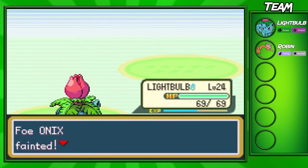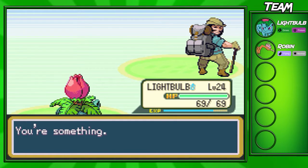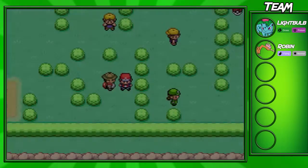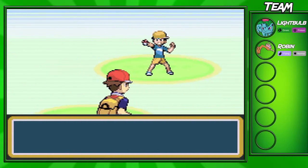Bellsprout evolves — I actually forget the final evolution name, but it's a super good Grass type for sure. It does evolve into a strong one and it's probably the second best Grass type in my opinion in Leaf Green. Victory Bell — there we go, I remember the name now. I need to brush up on my Pokémon trivia.